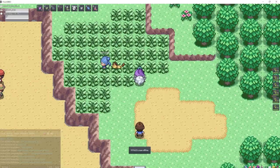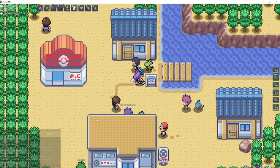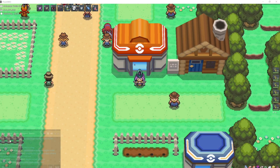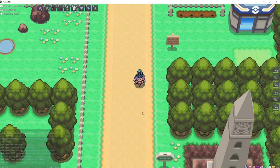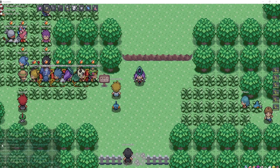Wingull can be found in Dewford Town in the water, right here. The best spot for Ralts is Route 208 in Sinnoh, in this grass. A good way to catch Surskit is in Petalburg City — just go back and forth in this water. Shroomish again is in Petalburg Woods. Slakoth is also in Petalburg Woods.